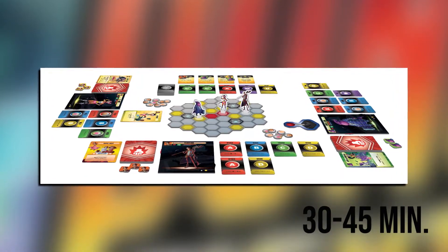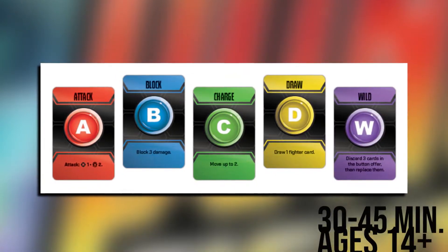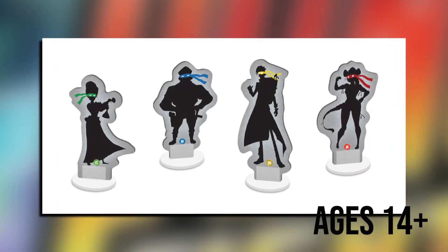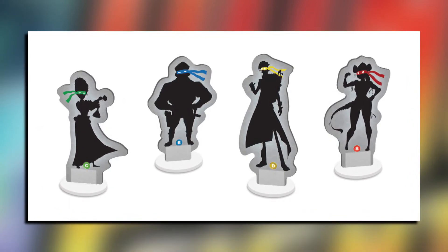Use combinations of button cards and fighter cards to find the perfect attack. You can press as many buttons as you like, but you can only remove tokens from up to 4 cards at the end of your turn. Every other card with a thumb token still on it is then discarded, so pick your buttons wisely. Players can string fighter cards together with matching buttons too, for a powerful combo.